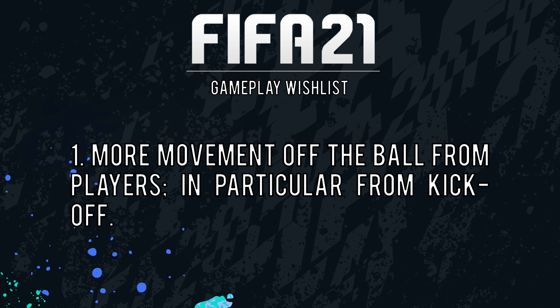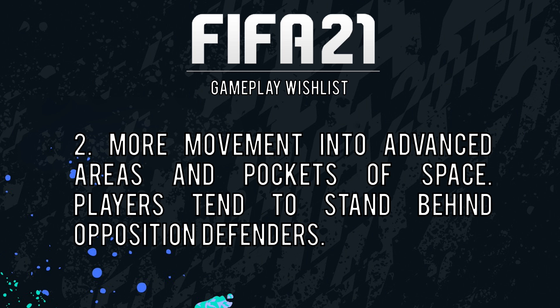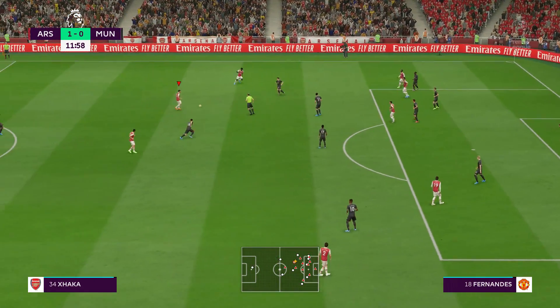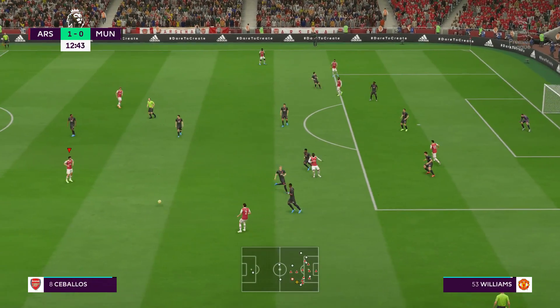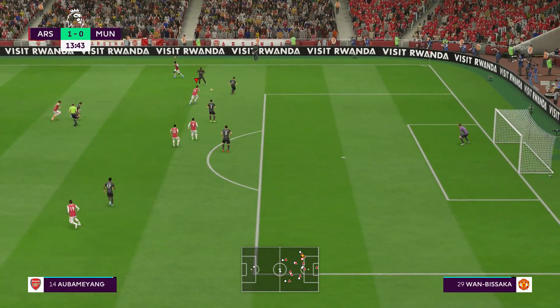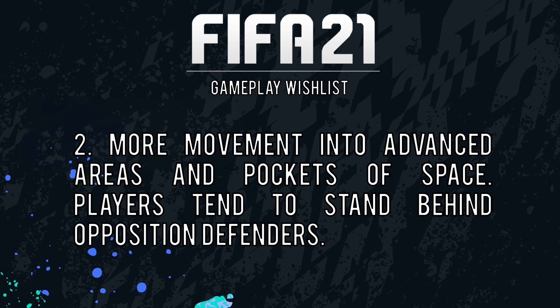We can couple that with my next suggestion, which is more intelligent movement at the top end of the pitch. When you're entering into the attacking third, there's not a lot going on in the way of movement. Your players usually stand behind the opposition defenders so that you can't get the ball to them. I want to see more movement in the advanced areas, players moving into those pockets of space and picking up good positions. Not only is it more realistic, but it also allows for a more free flowing possession game. Otherwise, it becomes extremely tough to replicate that total football style system that so many people enjoy to watch and play.